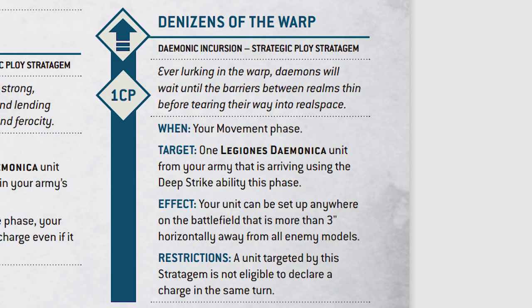The first of those stratagems is Denizens of the Warp. Denizens of the Warp allows you to deep strike within three inches of your opponent, though afterwards you cannot charge. This allows you to snag an objective off an opponent who isn't paying attention and hasn't screened that objective properly. It's only going to take a couple of Plaguebearers to get onto that objective, and if their unit is too small to project an aura of three inches around it, you're probably going to steal it with Objective Control 3 Plaguebearers. And don't forget all the Plaguebearers have lethal hits and sustained hits on their close combat attacks, which will definitely add up in the long run.